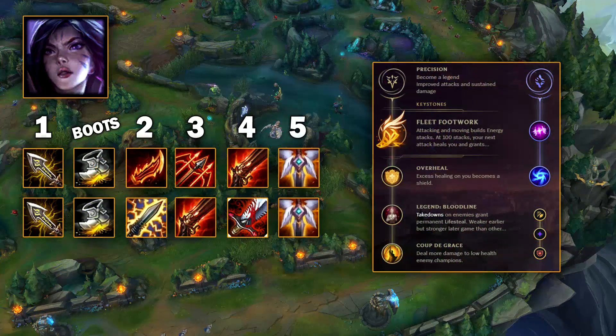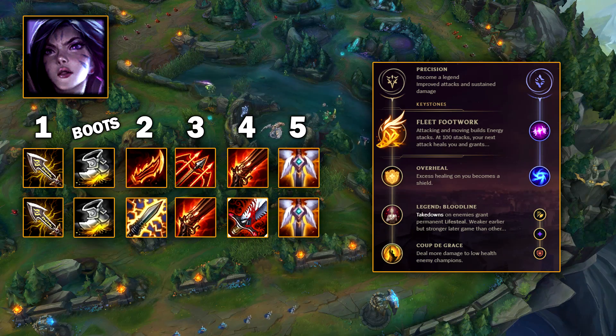Moving into Kai'Sa — she definitely came out worse after this patch, but we do have a build that works. For runes I'd recommend Fleet Footwork, but even Overheal is pretty good on her right now. Infinity Edge first gives you the Q upgrade, which means that with the crits, the AD, and the upgrade, you seriously burst people at the very start of fights. It's a very good mix of Q damage and auto attacks if you manage to crit. Your attack speed is very slow though, so the 25% crit chance isn't the best, and you get your stealth upgrade later which also sucks, but it seems to be the build that wins the most at the moment.